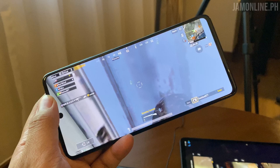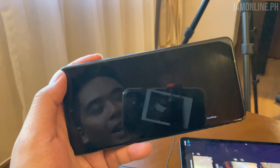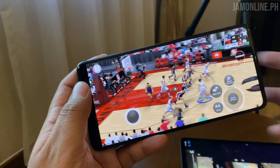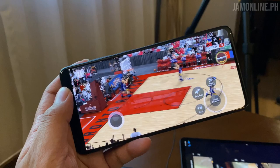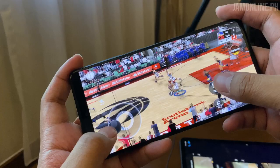We're running NBA 2K20 at the highest settings possible — all ultra, all high — and there are no problems with the settings. The Galaxy A71 is running the game at around 40 or even 60 frames per second, it's very smooth. The Snapdragon 730 chipset of the Galaxy A71 does just fine on NBA 2K20 — no lags, no frame drops, everything is fine on the smartphone.